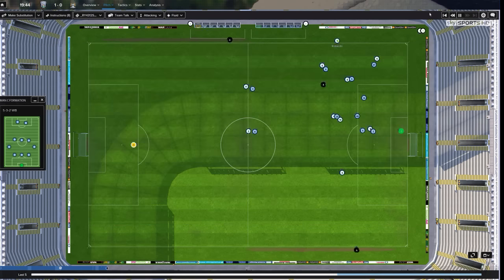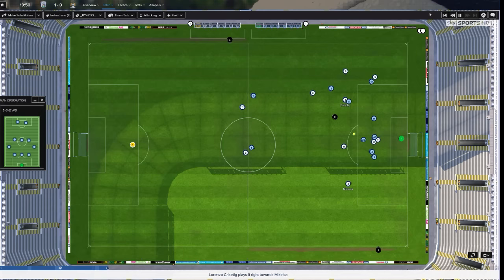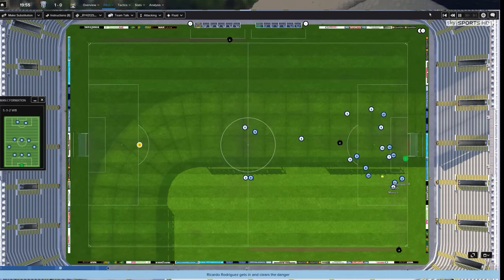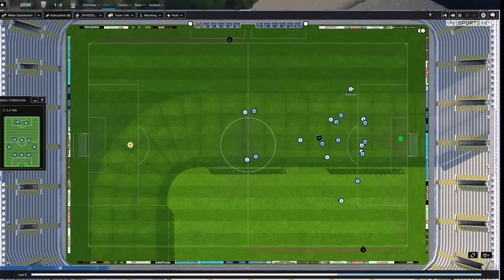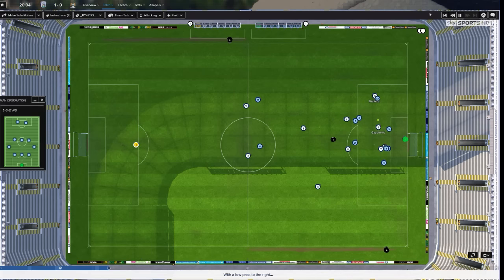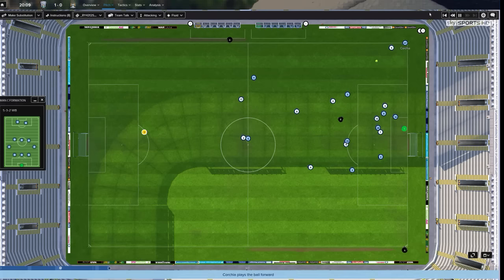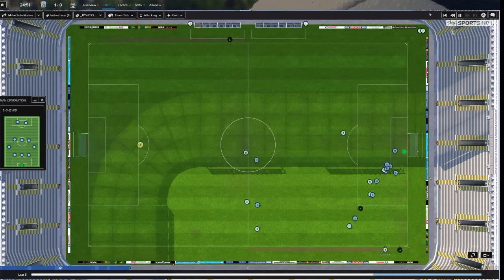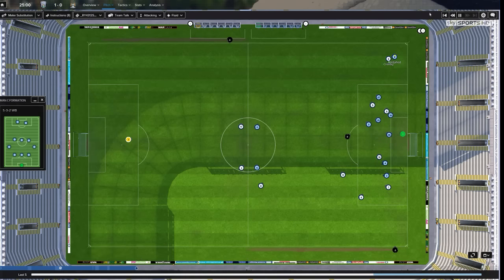My backs are quite far away from my central defenders. That's largely due to the fact that I have them with the PPM 'get further forward.' Playing with that PPM can be risky. Although your wingbacks are quite far forward, you have allowed for space to emerge behind them. This can be dangerous and you need to look out for things the AI does to exploit that kind of space. If you find that your complete wingback always has to track back to get a ball, that's when you'll probably need to change him to a fullback on support duty.